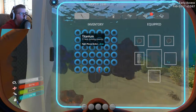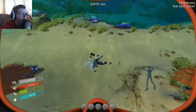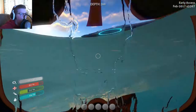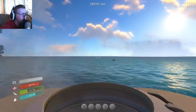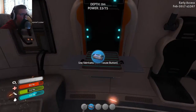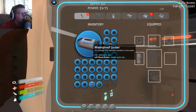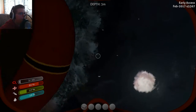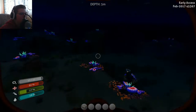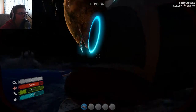I guess we can drop some things real quick, drop that, and we'll go get it back in a second. Hopefully that's enough. We'll come and grab it if it doesn't just disappear, hopefully. Okay, let's grab this. Let's go back up — we're just gonna have to kind of drop everything because I need to keep the storage container with me. If I don't keep it with me, everything in it will disappear.